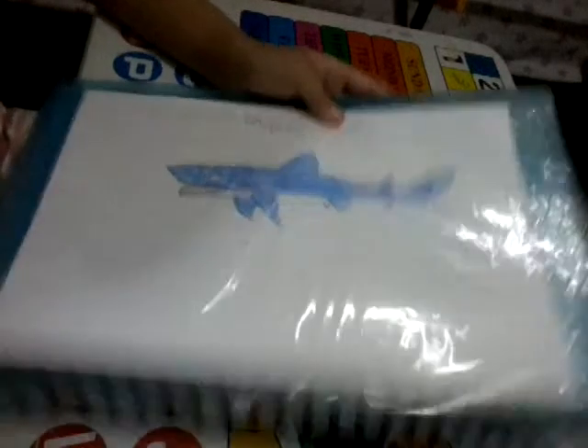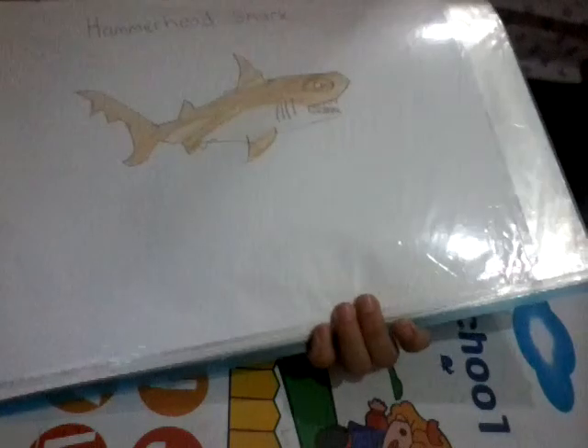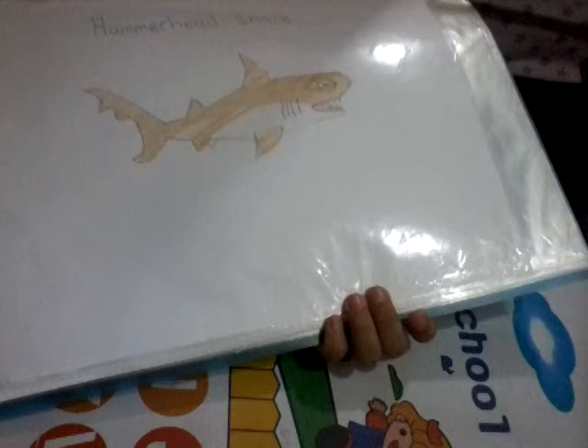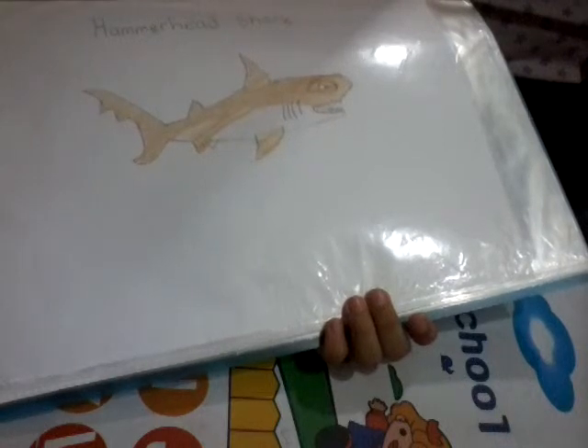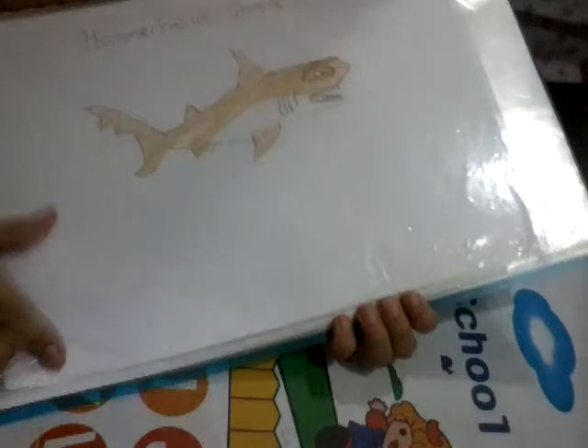Next is the hammerhead shark. They can appear in white, bluish grey, grey, or brown. This is the third shark you get in the game, and it is one of the strongest sharks in the game.